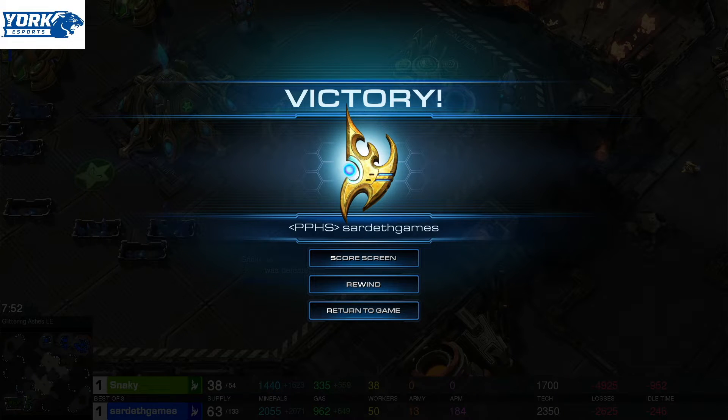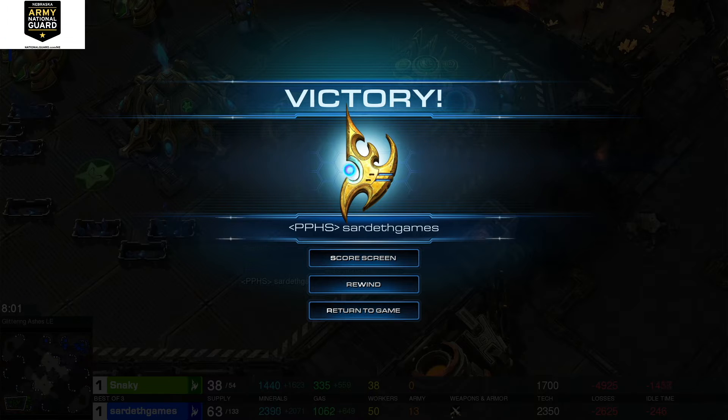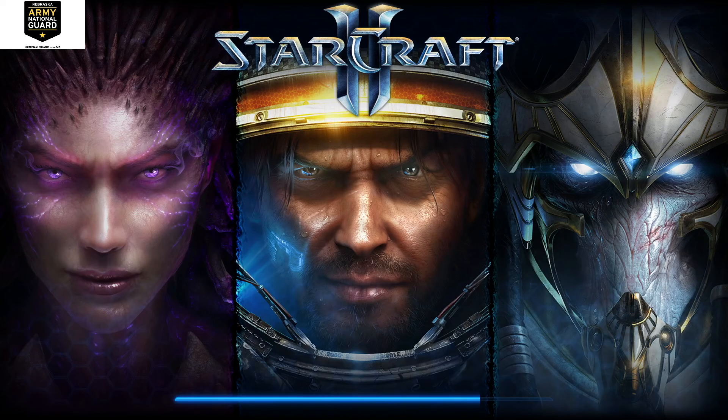Good on Snakey for not surrendering, but Sardeth with his warp prism warps in more stalkers and drops another pylon to try to get Snakey's buildings powered. Snakey loses two out of three — that means Sardeth Games will advance to the finals and Snakey will be playing for third and fourth. We will be back as soon as the other game is complete.